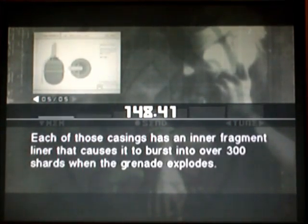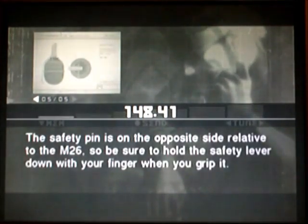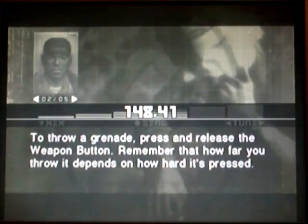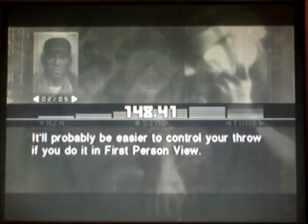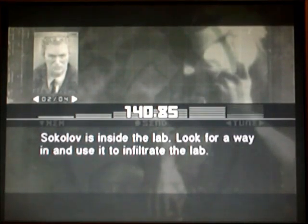You're gonna use a grenade? That's an RGD-5, the standard blast fragmentation grenade of the Soviet Army. The grenade itself is composed of two steel-plated casings. Each casing has an inner fragment liner that causes it to burst into over 300 shards when the grenade explodes, delivering heavy damage to any enemies within its blast area. The safety depends on the opposite side relative to the M26, so be sure to hold the safety lever down with your finger when you grip it. The safety is released when you actually throw the grenade, and it'll explode about three seconds later. So what you're saying is it won't explode in my hand while I'm holding it. Of course not! To throw a grenade, press and release the weapon button. How far you throw it depends on how hard it's pressed — press lightly to drop it close, press harder to lob it away. It'll probably be easier to control your throw in first-person view.